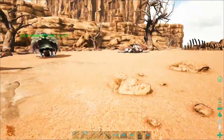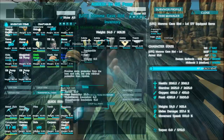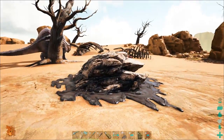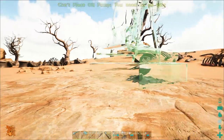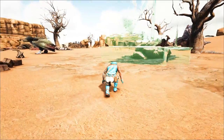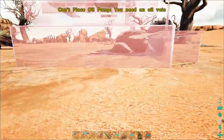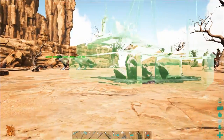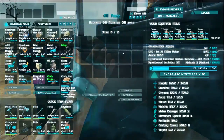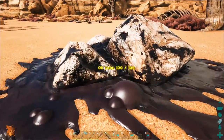I already had the oil well blueprint — I found it coming across the desert. I'll take these two oil wells into the inventory; they don't stack. We're going to build a little shack with a bed so we can spawn out here when we need to check our oil supplies. Let me crouch and zoom out to place it — okay, so that's how it wants to go. I can't really control the orientation, so let's just place it.